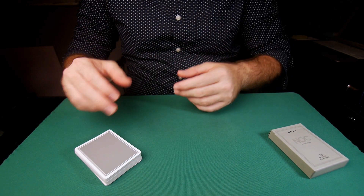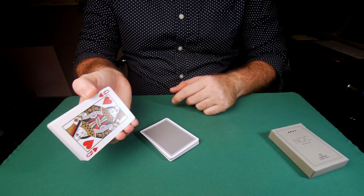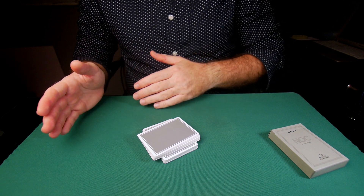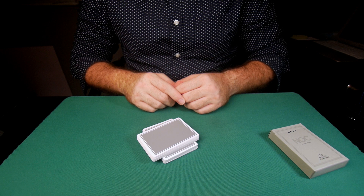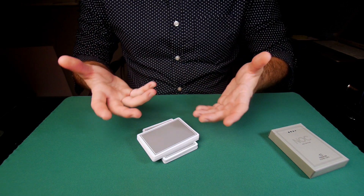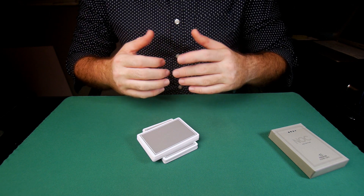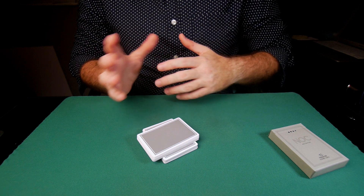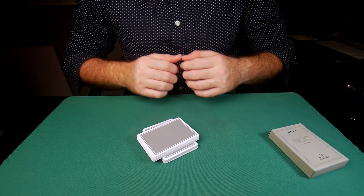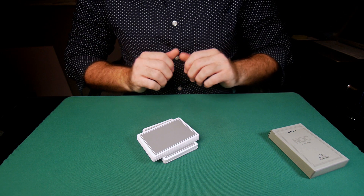After shuffling a couple of times, invite the spectator to cut the deck wherever they want. Of course they're just going to cut the top part — the force card is still on the bottom. Take this packet with the force card and turn it to mark the location of the cut. Now use some time misdirection — start explaining to the spectator what you're going to do. Tell them the deck was shuffled and freely cut, a card will be selected, and you are going to control that card to the most outrageous and impossible of locations.